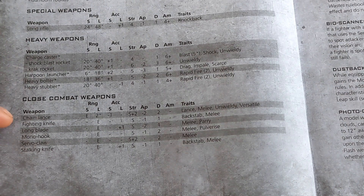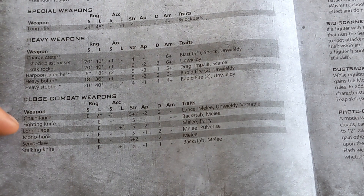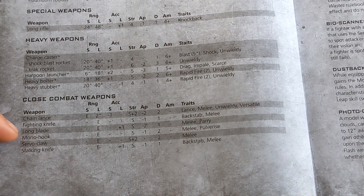Close combat weapons. Chain Lance: engagement range, long range 2 inch, minus 1 to hit at short range, but Strength plus 2, AP minus 2, Damage 2, Lance, Melee, Unwieldy, and Versatile. Long Blade is engagement range, plus 1 to hit, user Strength, AP minus 2, Damage 1, Melee and Parry. A Mono Hook is engagement range, flat on weapon skill, flat Strength, AP minus 1, Damage 2, Melee and Pulverize.